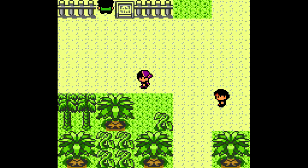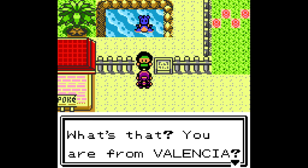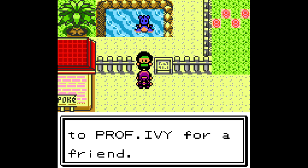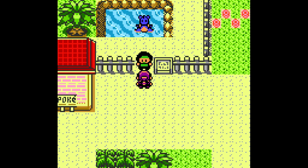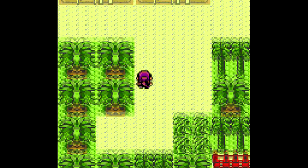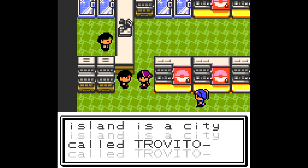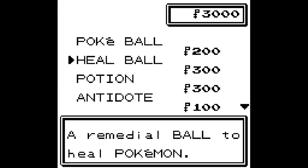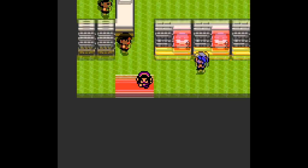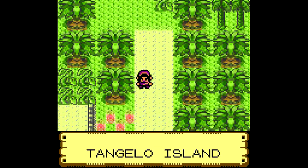So someone's telling me to deliver something — a GS Ball. I have to go deliver it to Ivy or something? This town is Trovitopolis — huge shopping center. Okay, you can buy Pokemon — what? I'm trying to commentate and that's Route 50.